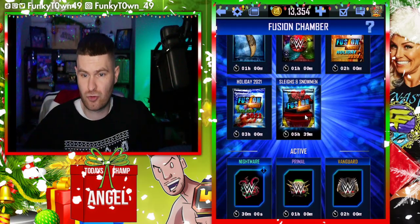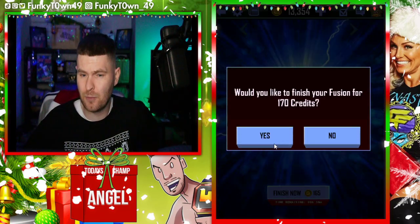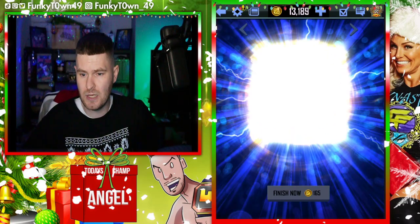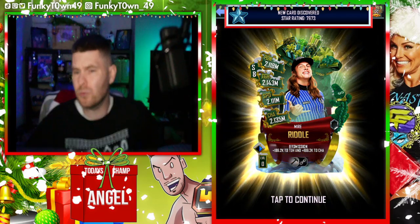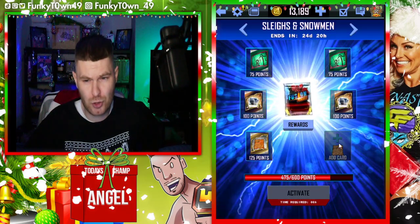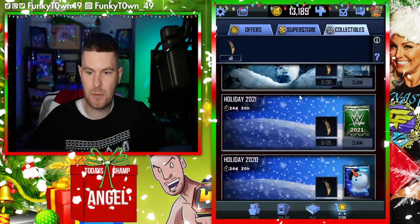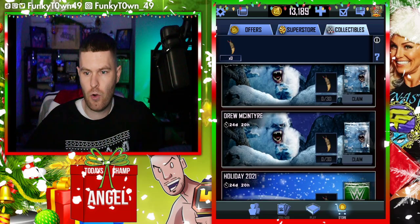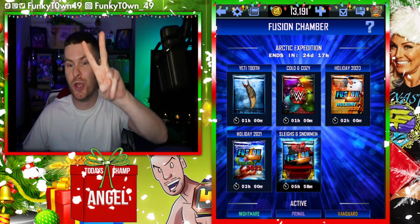I'm going to be strictly trying to get the Yetis. It only takes six hours and it's only 180 credits to speed it up. I'm trying to get as many into a video as possible, so let's speed up this first one and see what we get. It's a Mire — a Mire Matt Riddle. At least it's kind of a new one. I will take that. I'm just short of being able to start a new one, so as soon as we can we'll start another. If you get 30 Yeti tokens, you do get a guaranteed Charlotte or a guaranteed Drew McIntyre.